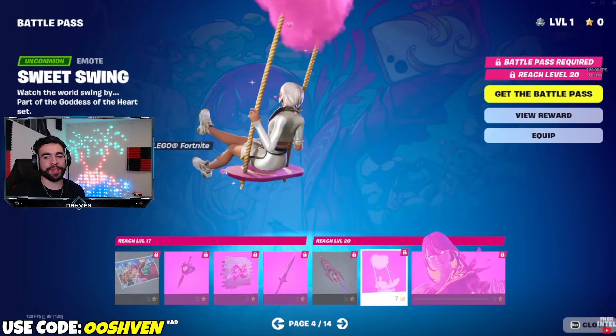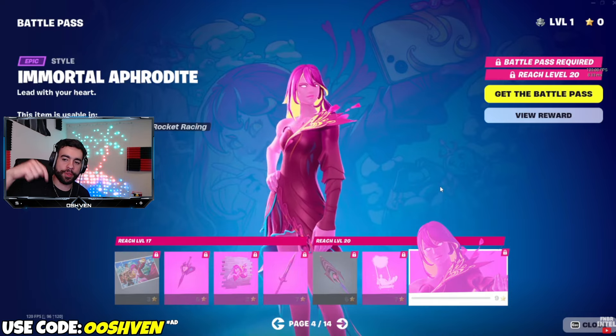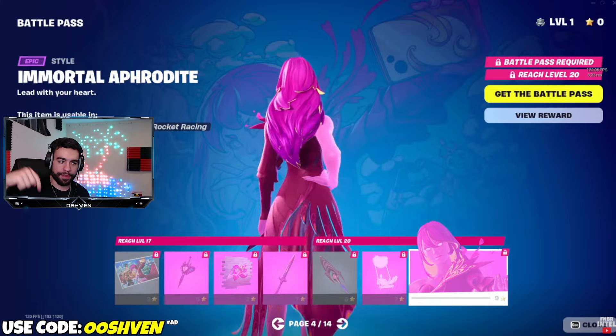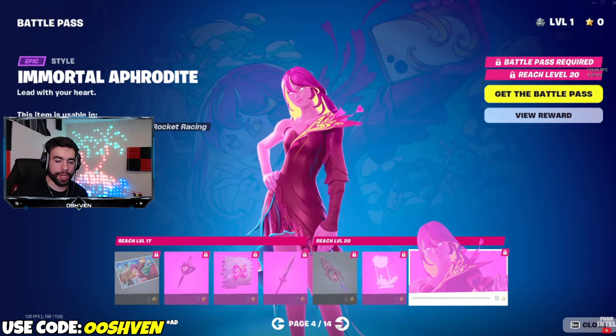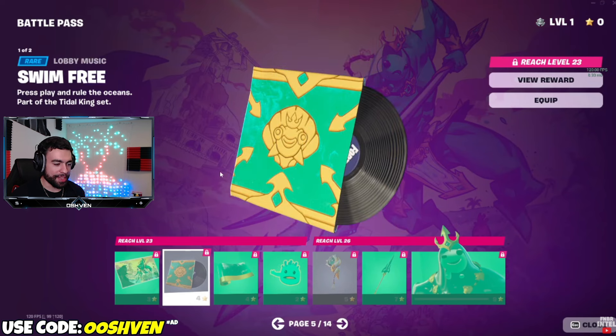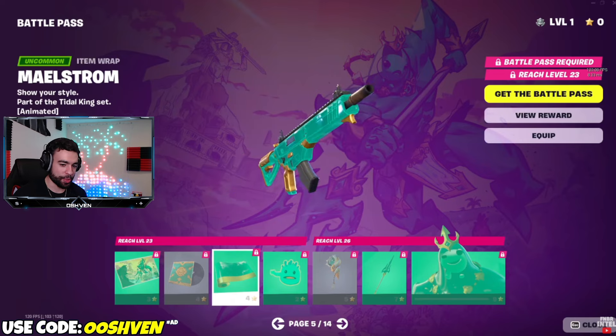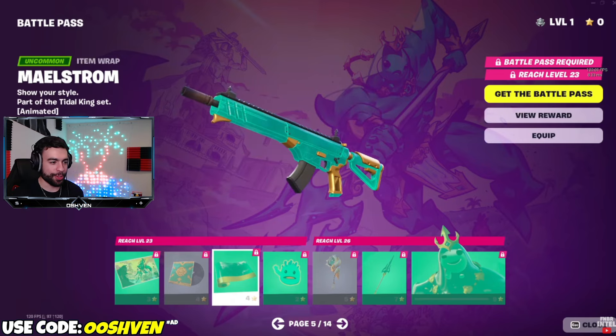Speaking of item shop, if you guys would like to support me while copping the brand new Battle Pass, consider using code 007 — it's at the bottom left of the screen. I do appreciate it as I am an Epic Partner. Now we got the Poseidon loading screen right here. Page five is really interesting because the Slurp Legend is back — it's the Poseidon skin, which is super lit. We do have the Slurp Juice wrap right here as well — super clean.